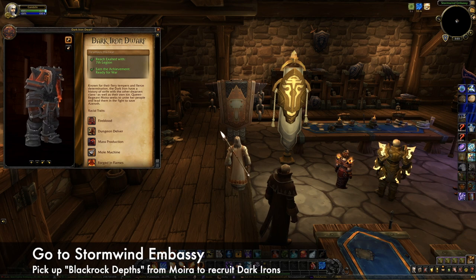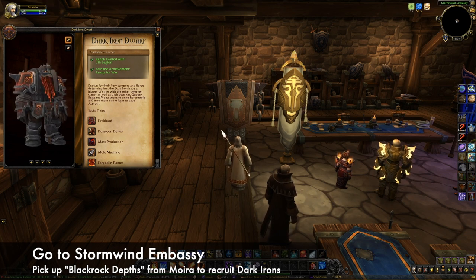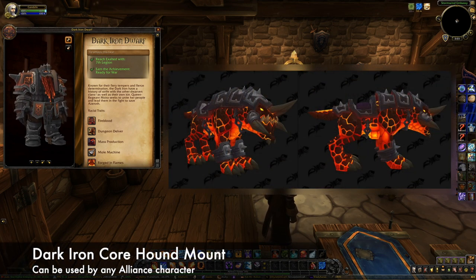Once you complete these two criteria, go to the Stormwind Embassy to pick up the quest Blackrock Depths from Moira. This starts the recruitment questline. Once you finish that, you'll be able to create a Dark Iron Dwarf on your account. You'll also be awarded with the Dark Iron Core Hound mount, which can be used by any Alliance character.